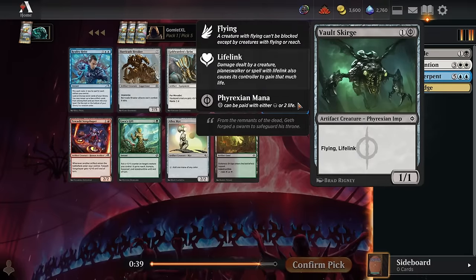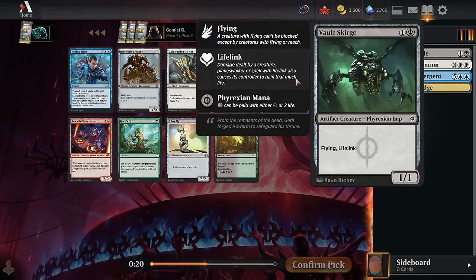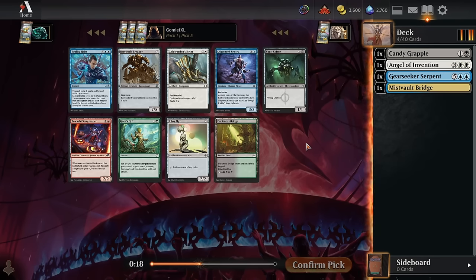Pick five, we've got Vault Scourge. This is good even if you're not playing black because you can just pay the life and get a 1-1 Flying Lifelinker. It's good in any deck that can throw +1/+1 counters or equipment onto creatures — that's a lot of decks in this format with the modular mechanic, green cards that give counters, and red and white equipment. Plenty of ways to buff it up. Pretty big fan of the card — I'll take that here.